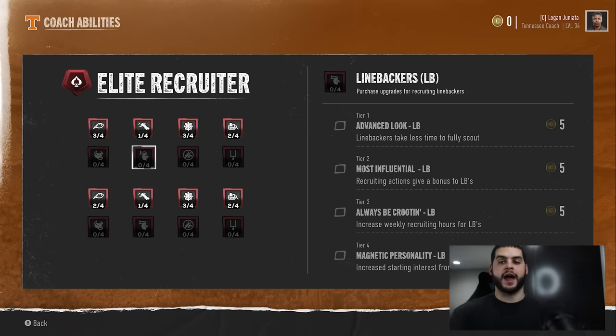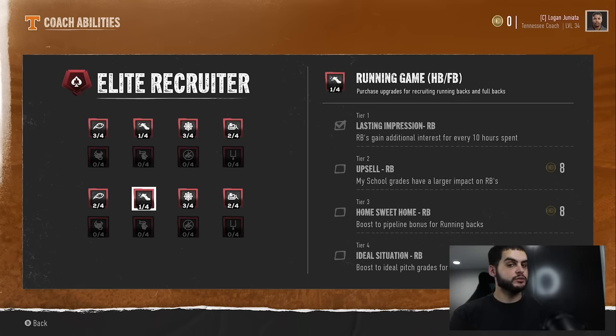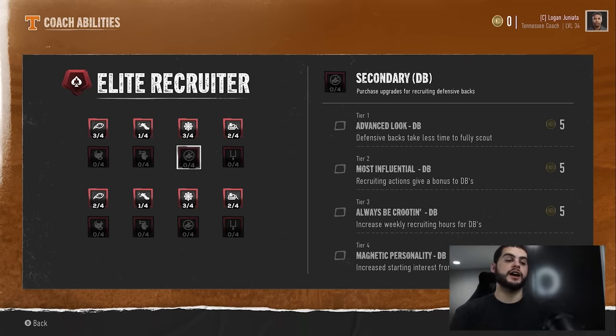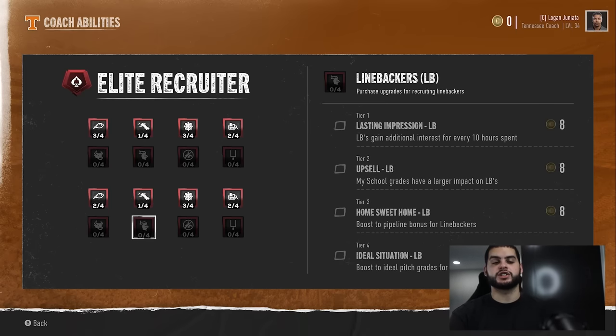Having those four packages makes you like God tier — it is so hard to beat you for a specific position. There's more to this, but I don't think they're all necessary. Tier three is a boost to pipeline bonus — I'm not crazy about that one. I do like tier four, which is a boost to ideal pitch grades, but you have to get all the way down there — that's 32 points. I'd much rather you stay at tier two and fill out multiple positions rather than spend an extra 16 per position to reach tier four.